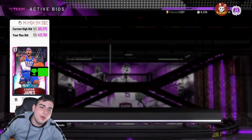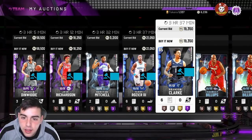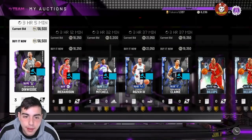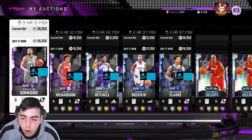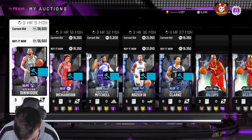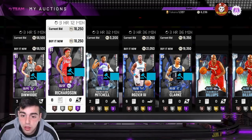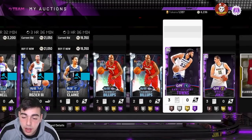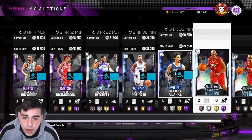What's good YouTube, it's ya boy Bugs back on another NBA 2K20 MyTeam video. Today we have the number one coin making method — I think it is, anyway. I made 100,000 MT, no lie, in half an hour, so it could possibly be 150K or 200K in an hour. You guys got over 220 likes on my video in the first 4 hours, so please drop more likes — let's get this video to at least 120 likes for more MT methods.